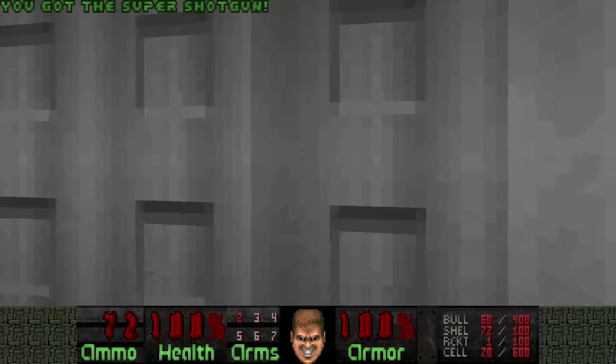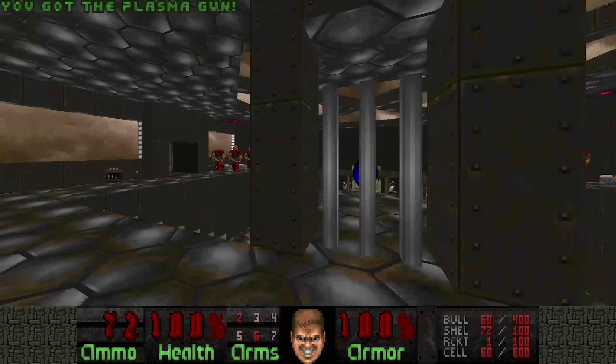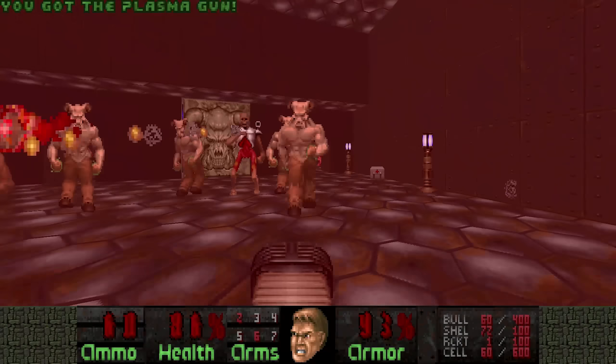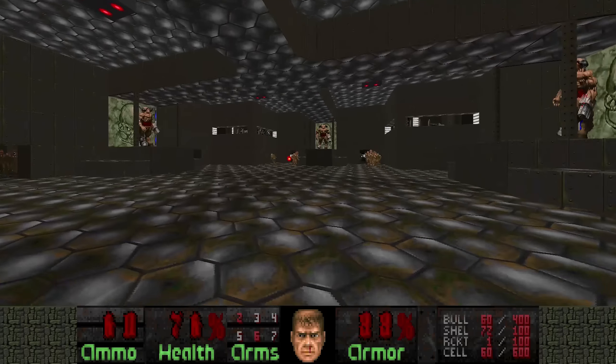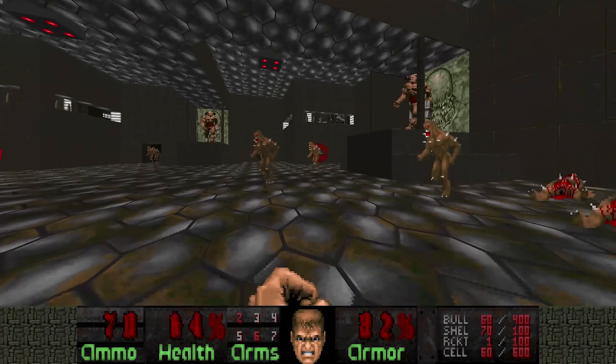Alright, so one of the beginning rooms has a Cyberdemon. I'm gonna run into this marble wall — I'm just gonna telefrag him. So that's one way to save on shells and plasma.